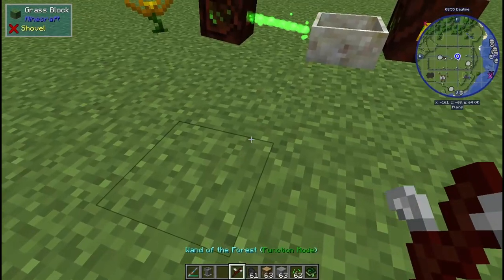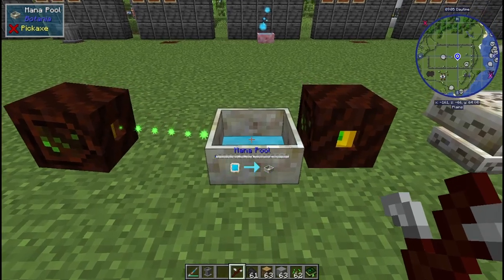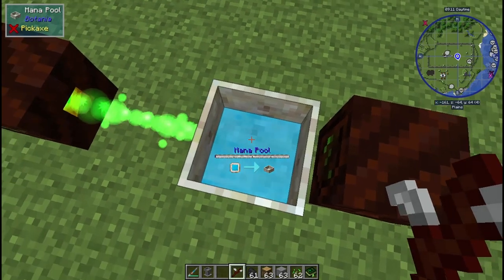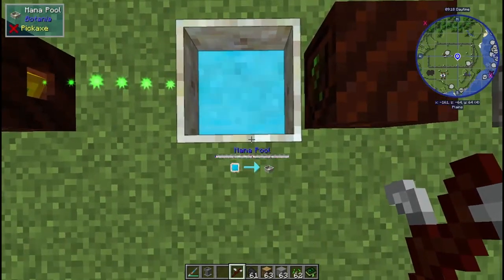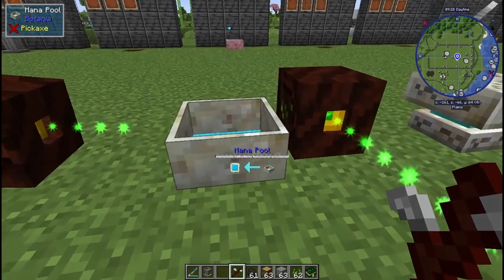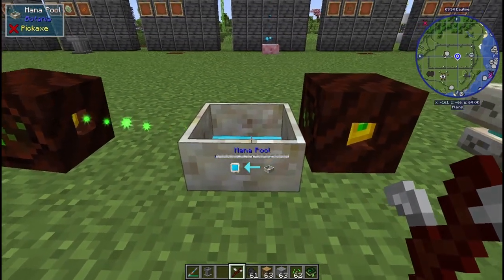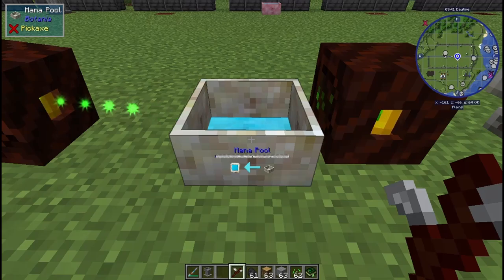Function mode is good for showing a little symbol below the mana pool — an arrow pointing to or away from the pool. If the arrow points into the pool, items you drop in will transfer their mana to the pool. If you crouch and click it with function mode on, it will change to sending mana from the mana pool into the item — so certain items that need filling with mana can be charged this way.